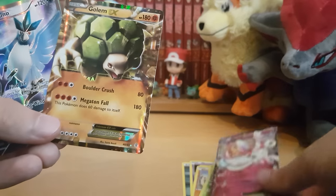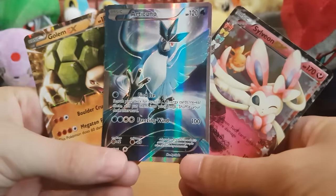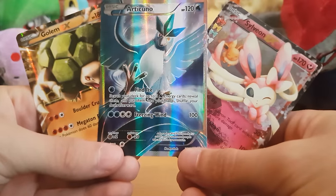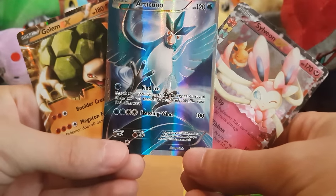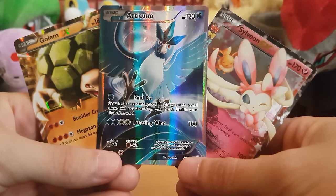But come on, that is like the best Arceus collection ever! Articuno in the middle — that is very, very nice. So happy with that, oh my goodness. Got the Articuno, so happy!